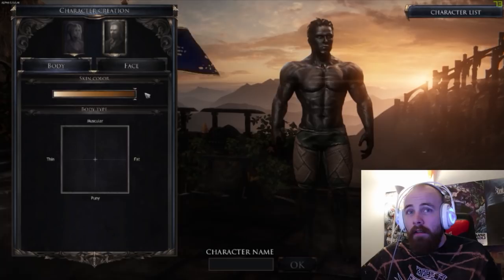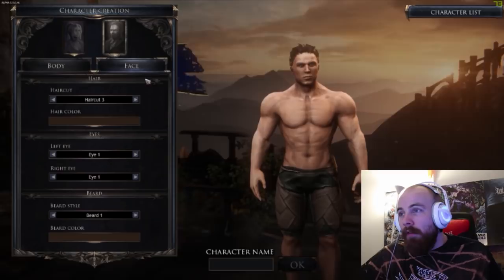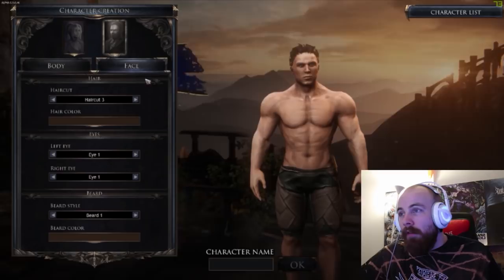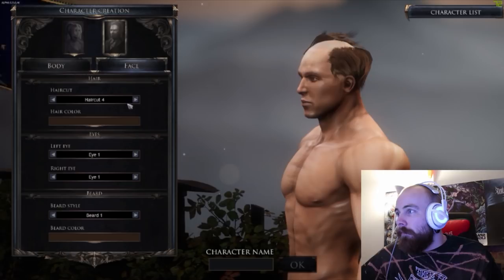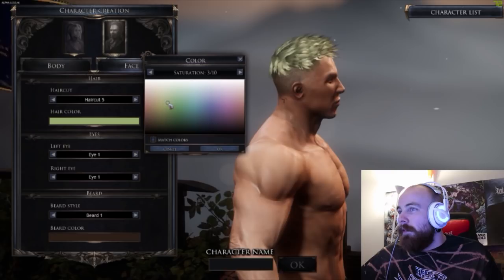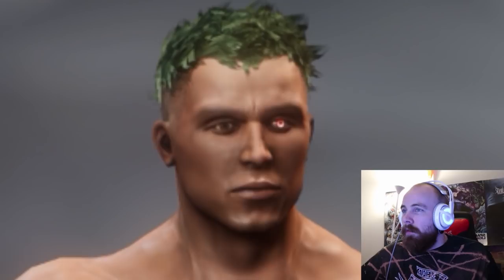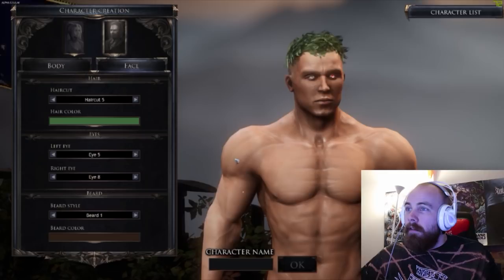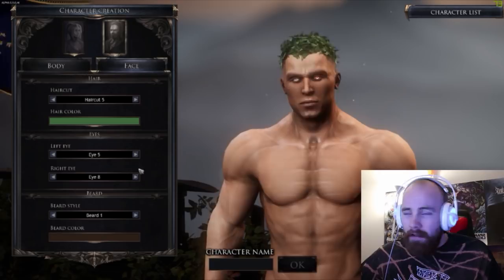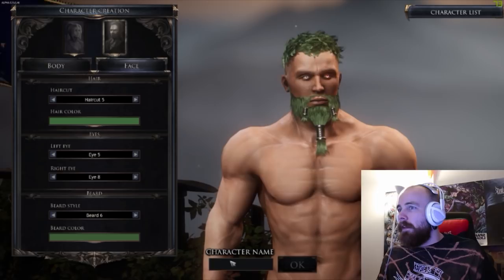Then you decide how muscular the character is going to be — fat, puny, or thin — make him whatever shape you want. Then you go on to the face and you can decide the haircut of the character and the hair color. You can pick different colors for the eyes — for example you can do one red glowing eye and one white glowing eye, making this character look a little bit crazy. But I think crazy is a good look if you're going to fight demons. Then there's a beard — you can decide what kind you want. Let's do a little viking beard and make it the same color as the hair.